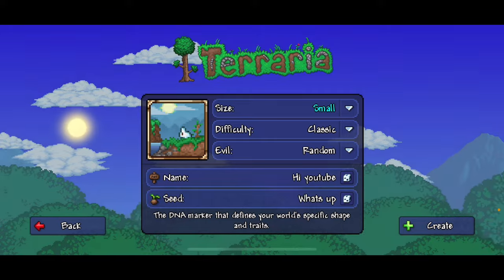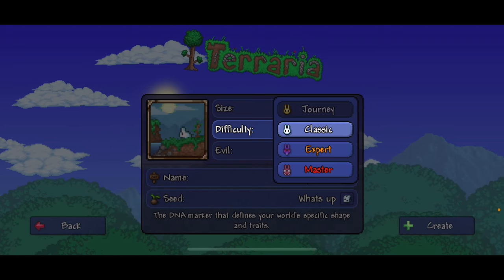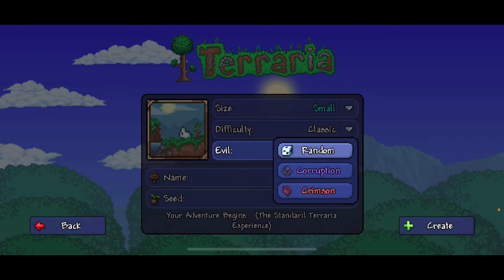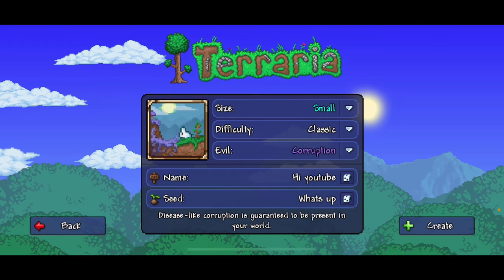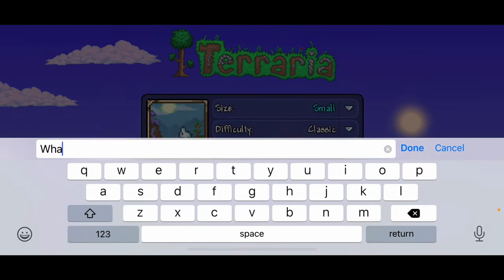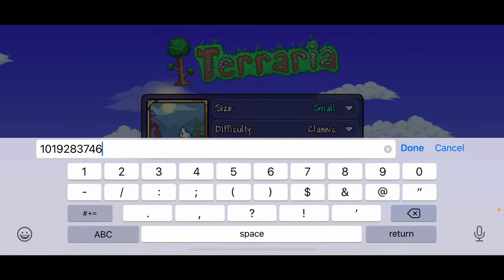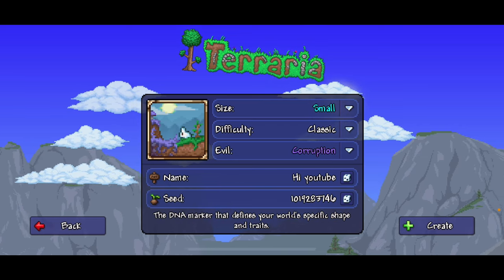So what you're going to want to do first is make the world small. The difficulty does not matter — it can be Journey, Master, or Classic. I just suggest Classic because it's easier. Then you're going to want to make the world evil Corruption. The world name does not matter, and then the seed is going to be this — I will also put it down in the description so you guys can copy and paste it. Once you've done all that, hit Create.